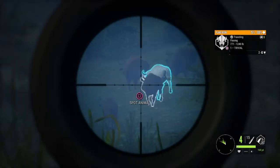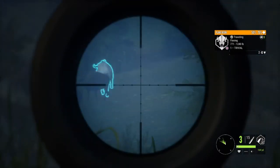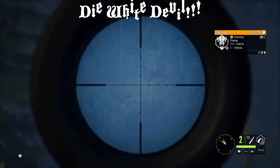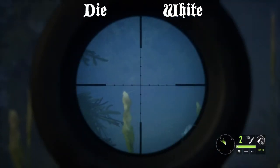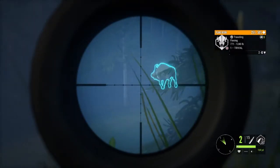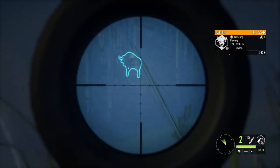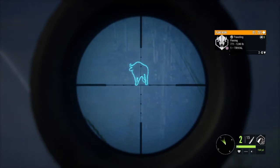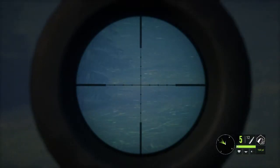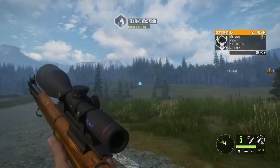I took the shot and hit him, then took a couple more because he just didn't want to go down. I probably should have used something more powerful than the M1 — it took three or four shots to get him down. I just wanted to get him taxidermied and didn't really care about the score, because albino animals in this game are usually not diamonds or even golds anyway.